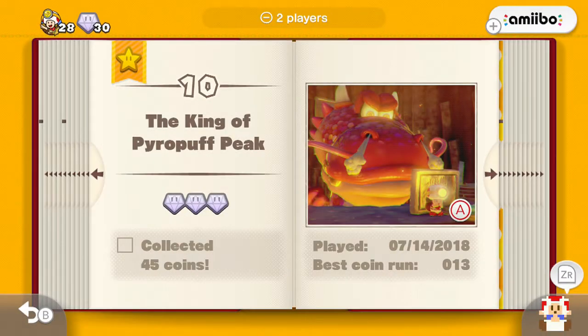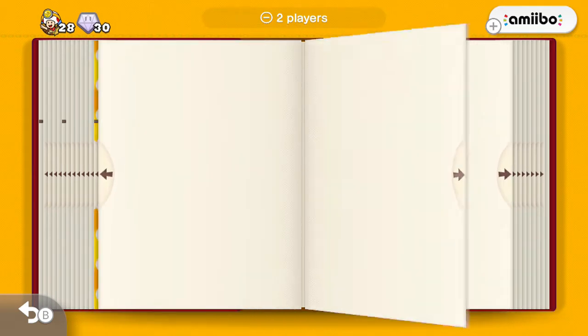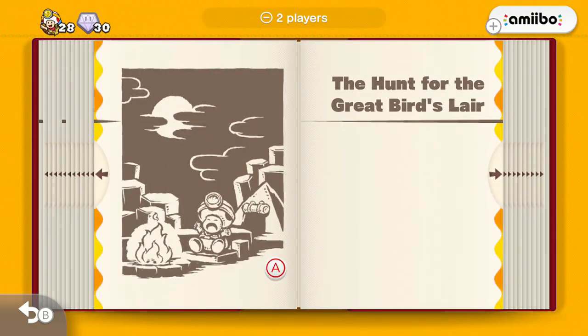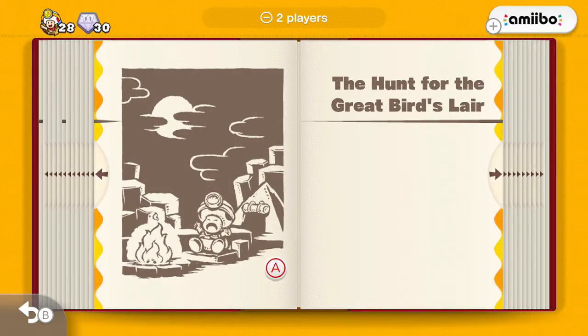Hey everyone, and welcome back to Captain Toad's Treasure Tracker. Last time we basically did the King of Pyro Puff Peak, we got through it quick enough. Now it seems we have at least one more chapter to do — The Hunt for the Great Bird's Lair. I'm not sure if this is meant to be the last few levels for Episode 1, but we'll see in today's episode.